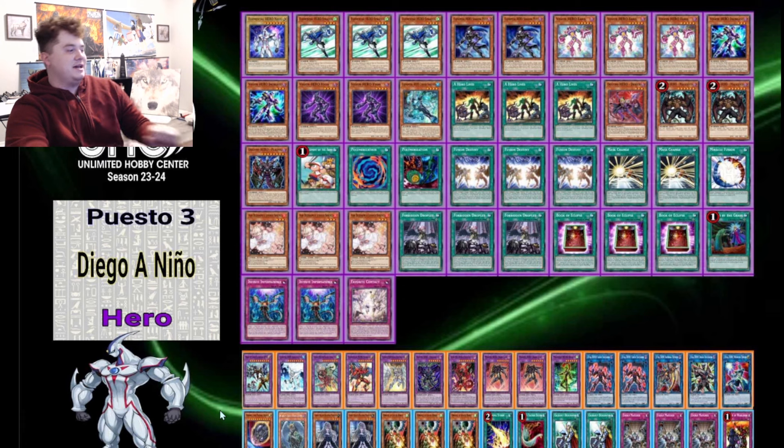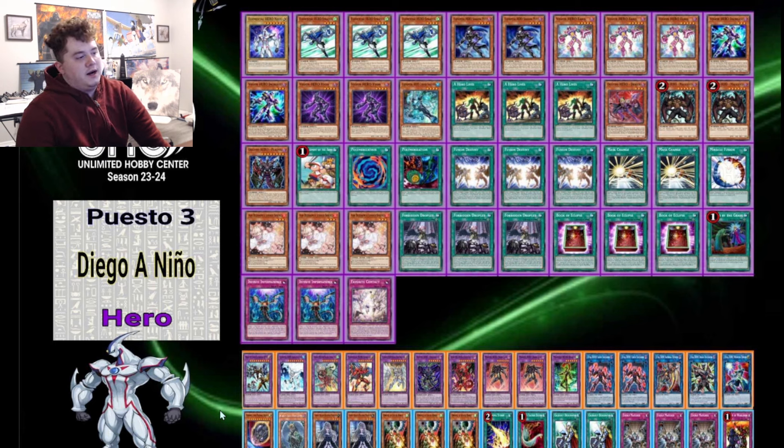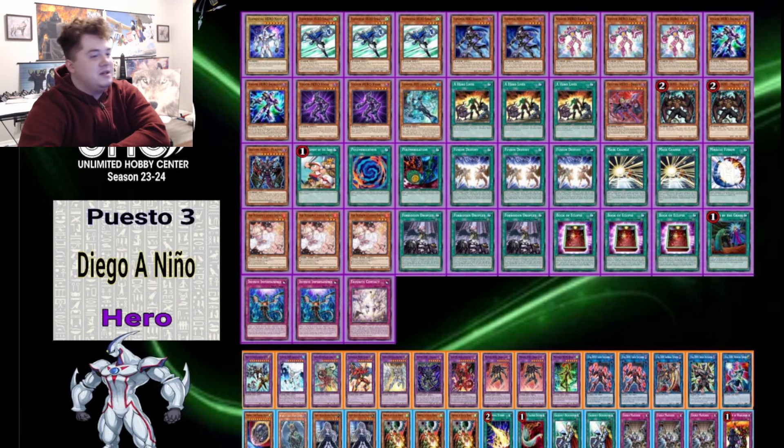For the Hero side deck: one Nibiru, one sweet Floodgate card that's level one in a Destiny Hero, two Bell, three Drone Lockbird, one Lightning Storm, one Harpy's Feather Duster, two Crossout Designator, three Evenly Matched. Evenly Matched is an alright card — I just hate giving up my battle phase, so I hate Evenly. And then Robbery — I do not know why they just didn't ban Robbery as a card, because it is so impressive and I hate it. It should just be banned.